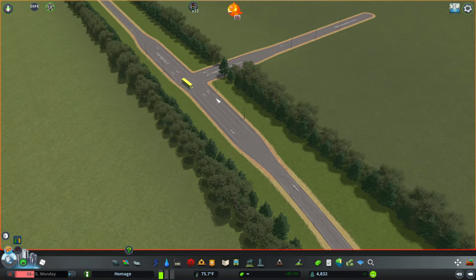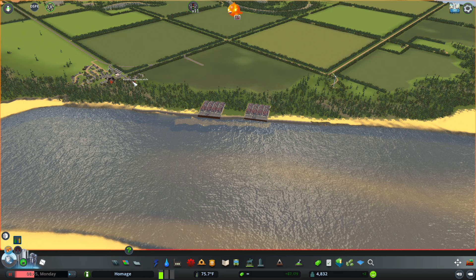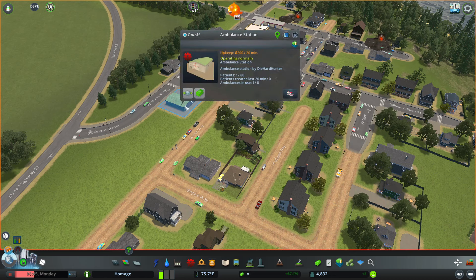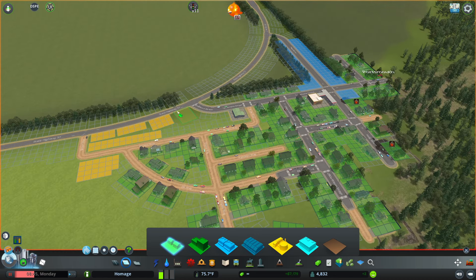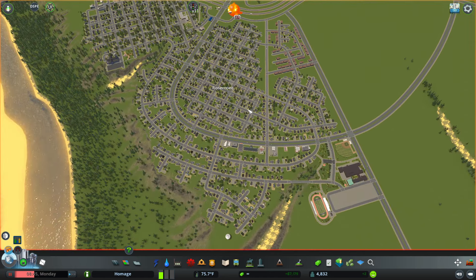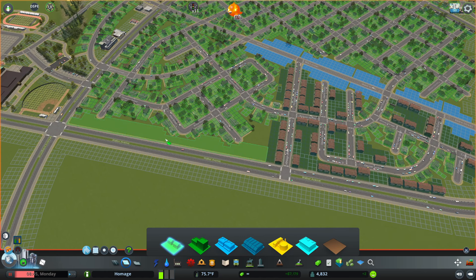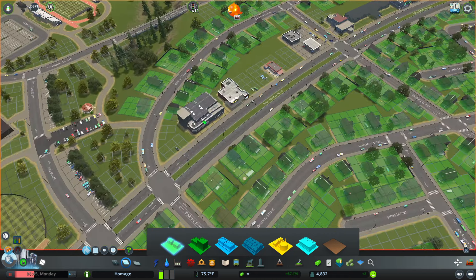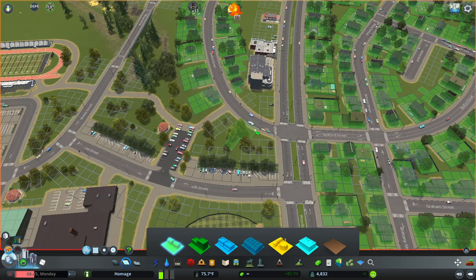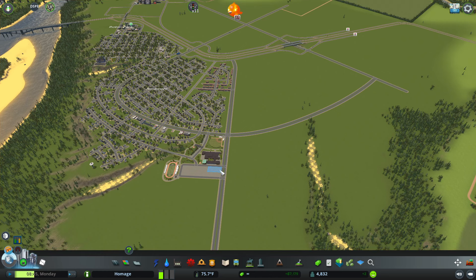Hey guys, James here, back in Cities Skylines let's play. In the last episode we were working on this little river port around Portsmouth. I just noticed we do have some industrial over here, but we are still desperately in need of people. Let's go ahead and zone this as well. I think we're gonna need to keep expanding Rosemont here.